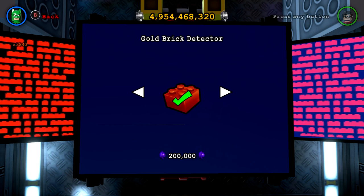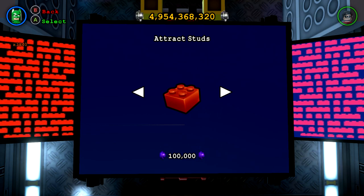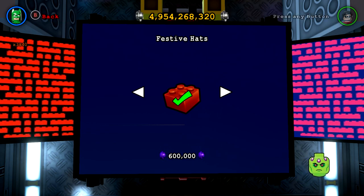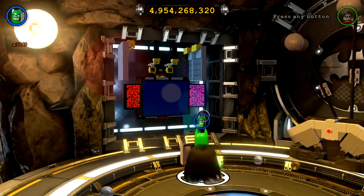Disguises, gold brick detector, mini kit detector, quest detector, buying the Adam West in peril detector, attract studs, festive hatch, character token detector, fast build, ghost stud, bat fight captions, mini character, unlimited light, unlimited fuel, unlimited energy — that's everything, so I have all red bricks unlocked.